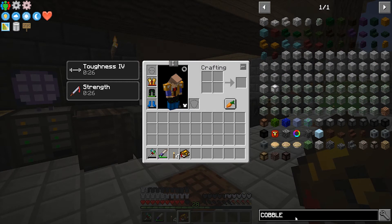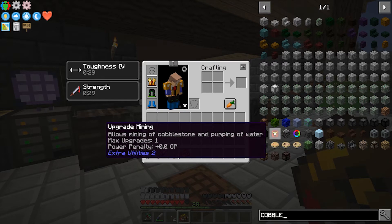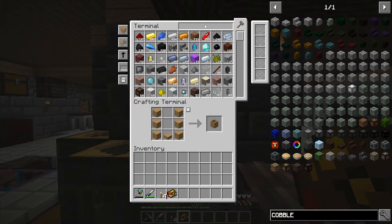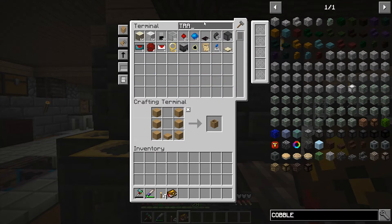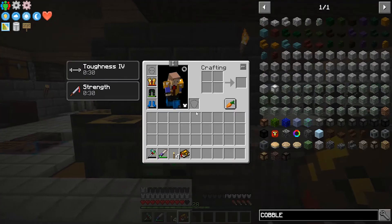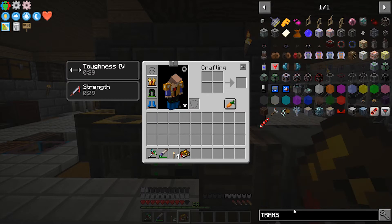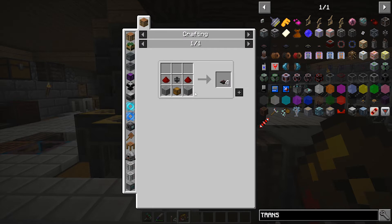Actually, we could just make a cobblestone generator ourselves using one of these, which would probably be much cheaper. I believe we have transfer nodes - or maybe we don't, because they had a really expensive recipe in this pack. But actually, transfer node items - that's not expensive at all. So maybe that is our option.